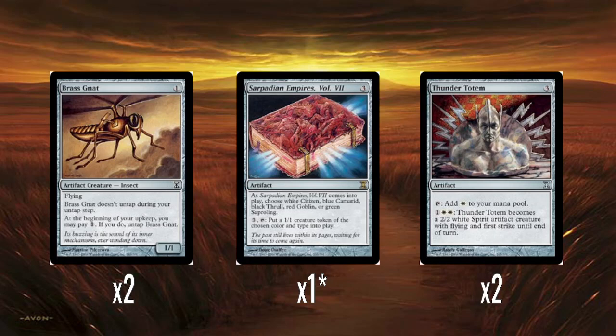Two Thunder Totems — three mana artifact that taps to give you white mana. You can spend one color and two white to turn it into a 2/2 white spirit artifact creature with flying and first strike until end of turn. So it turns into a fairly decent creature in the air. As a mana rock, it's pretty good.